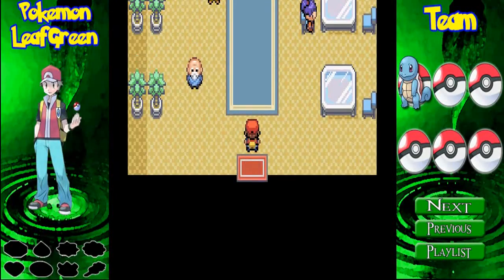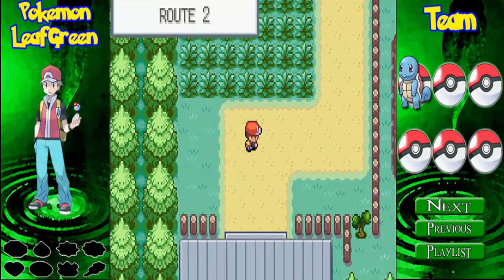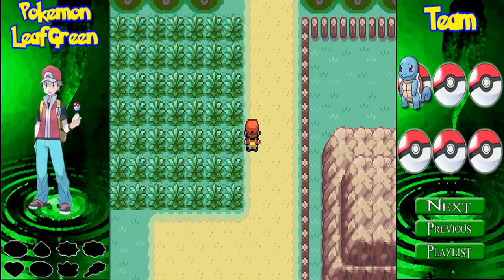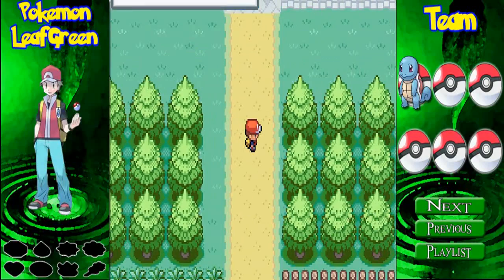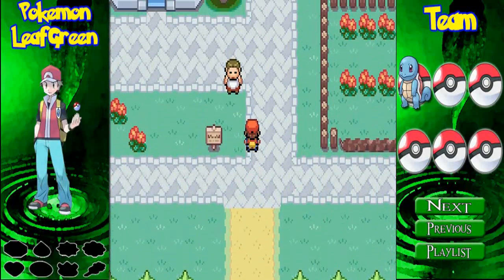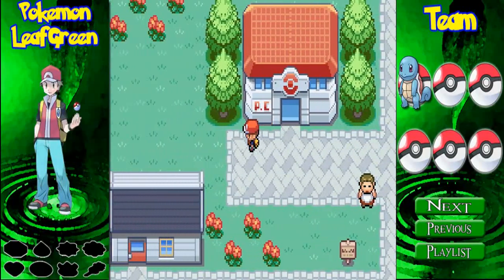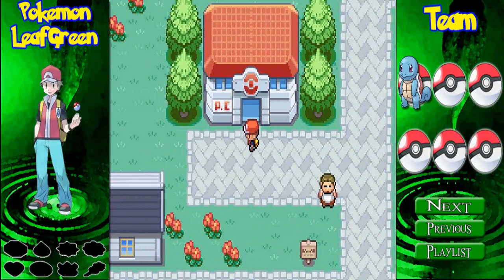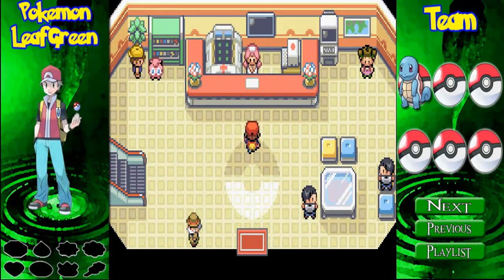I think I'm going to end it here because we're going a bit over the limit I'd like. Let's see if we can make it there real quick. We're in Pewter City! Alright, next time on Pokemon Leaf Green, we may challenge the gym leader! I think we can do it — we just have Squirtle. I'll see you guys then!